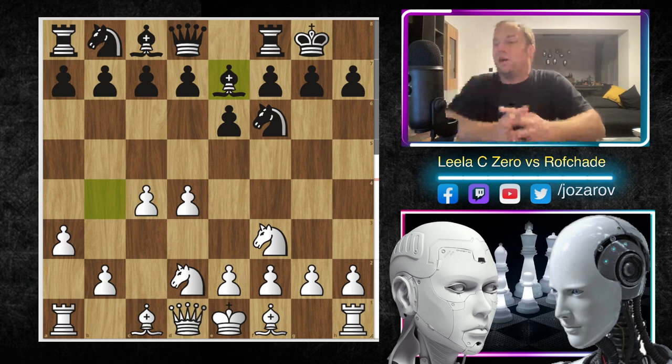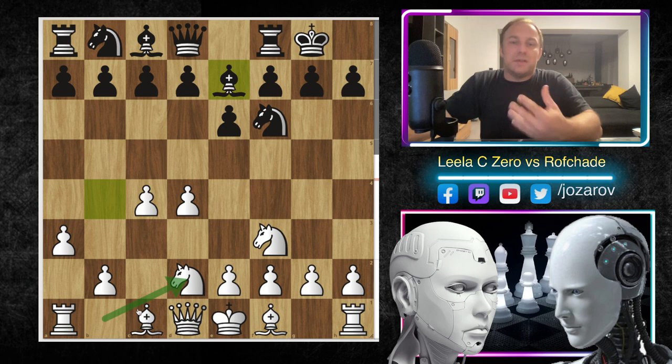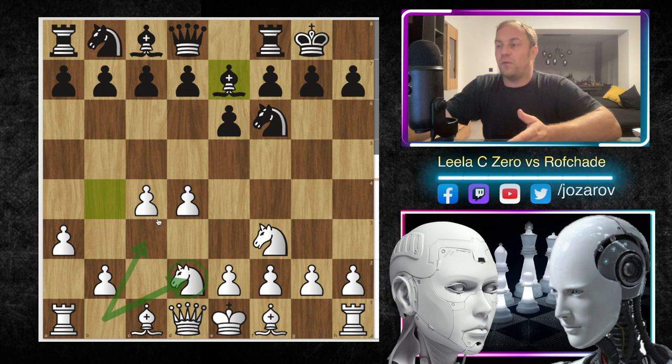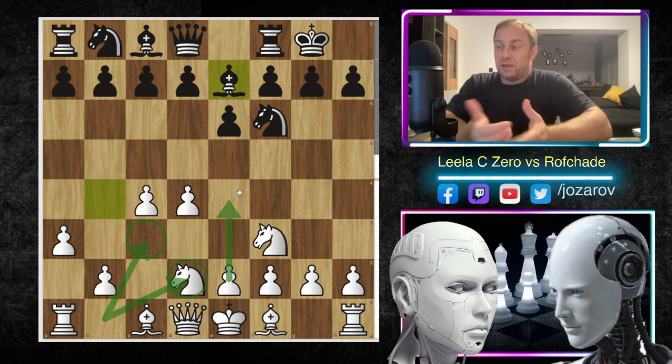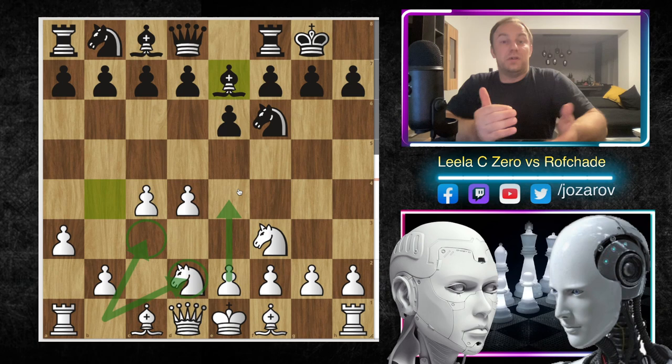If bishop to d2, then queen to d2 is a much better continuation - you can play e3, b4, bishop to b2, bishop to e2, castling, that would be the normal setup of white. In this particular case bishop to e7 was played by the other engine of HADA - a little bit of a surprise because this move bishop to e7 breaks a principle since you've moved the same piece twice in the opening. The problem for white now is that the knight on d2 is not on the best square.